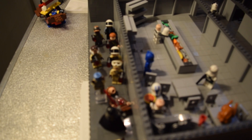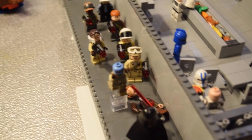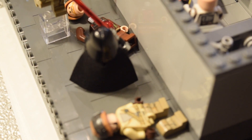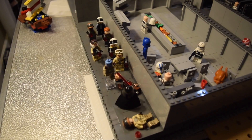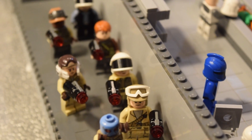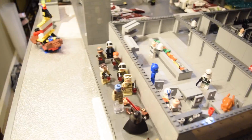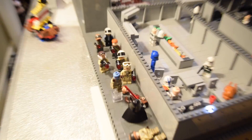Now let's get into this easter egg: it's the hallway scene from Rogue One where everything goes down at the end — you know, where Darth Vader just destroys everyone. This guy's dead, this guy's dead, this guy's soon to be dead — he's being Force choked. They all have stud shooters. Also, spoiler for Return of the Jedi — he dies.